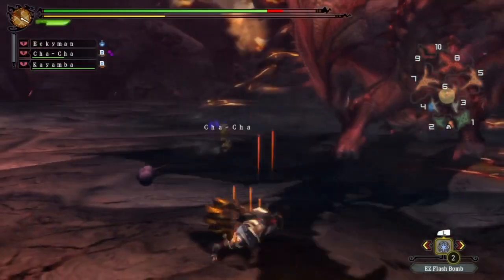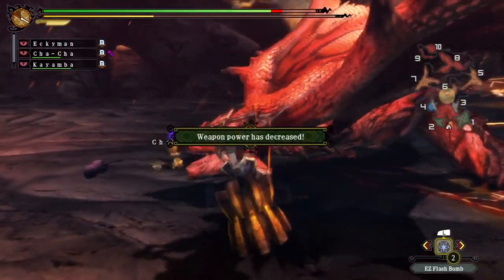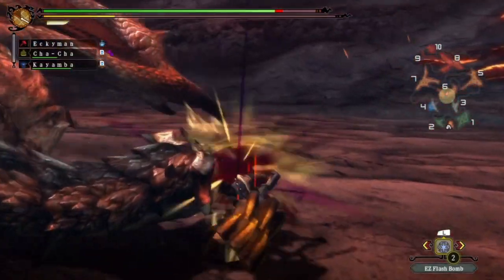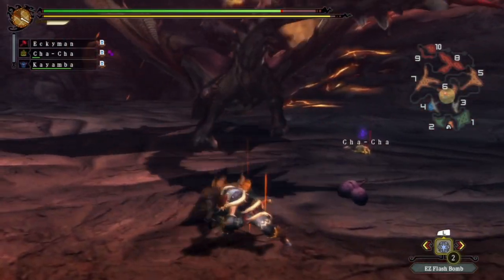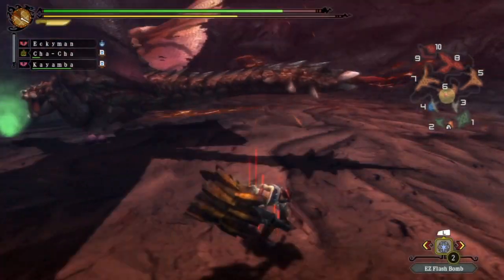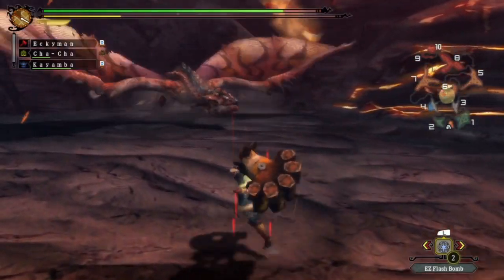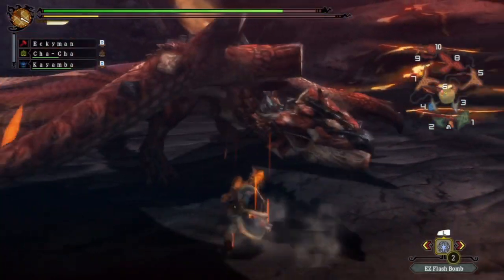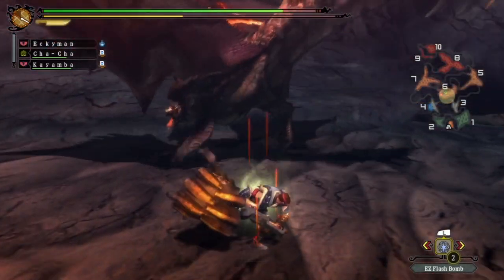There's not a lot of point in wasting materials on upgrades if you can do it anyway. It's better to hang tight. Oh, he must do poisons then - Cha Cha's been poisoned. I wonder if we can get a third knockout - probably not. Looks like he's going to die before we get the knockout. Come on! Land and turn, land and turn. Did manage to stop him before he flew though.